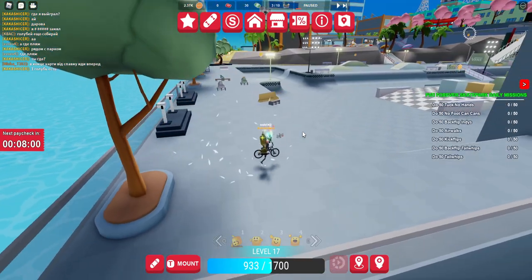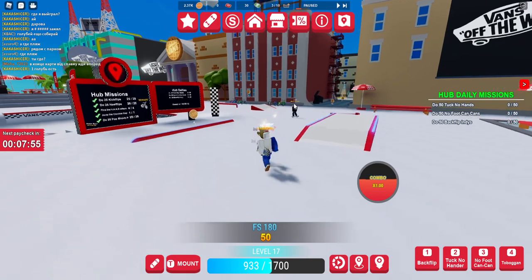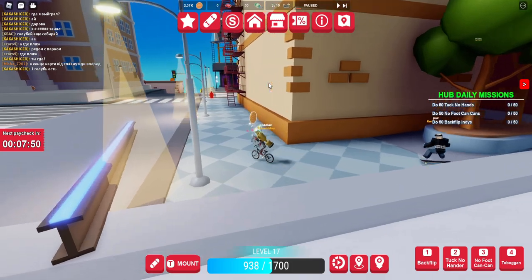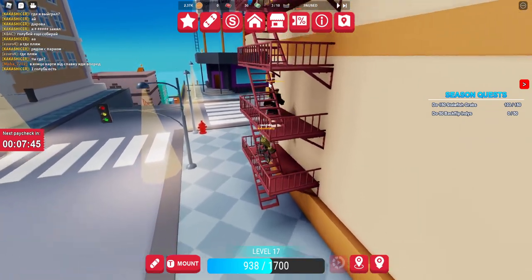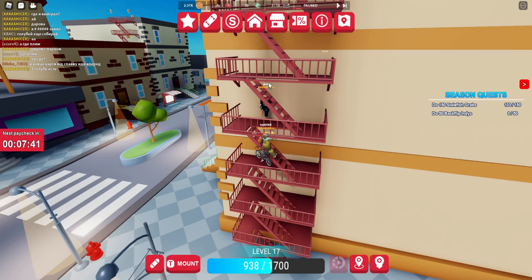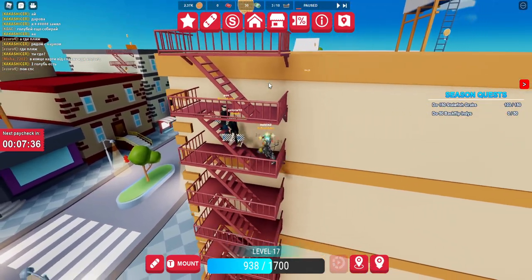From here we're going to teleport back home, then take a right and head up this building over here. It'll take a bit of time to climb this, but here we go. We need to get up here to get the fourth one — don't fall off.